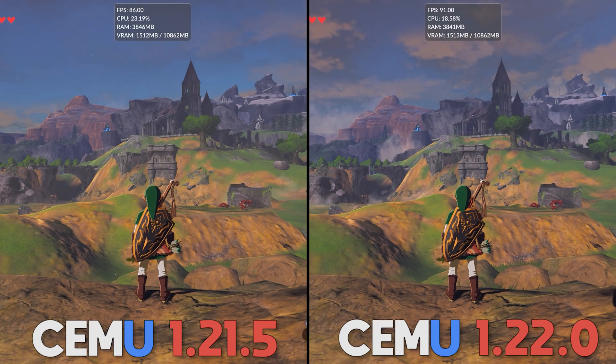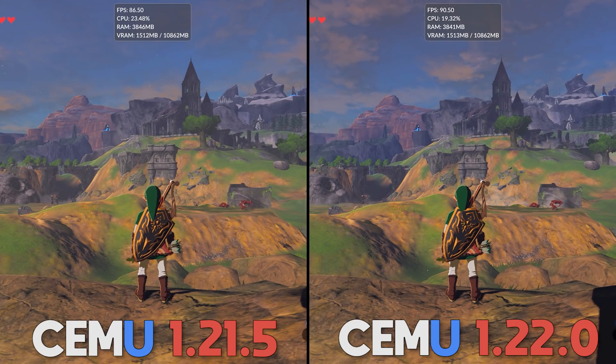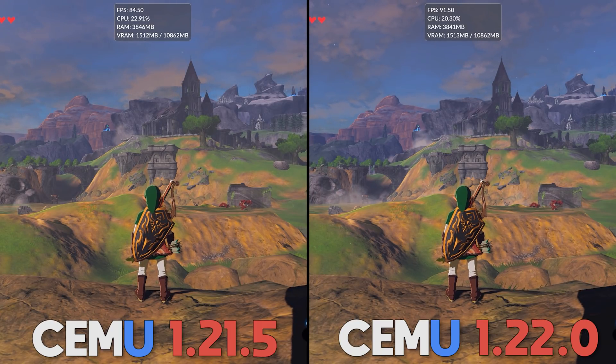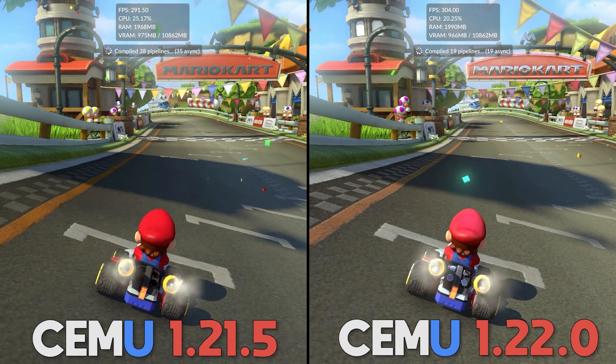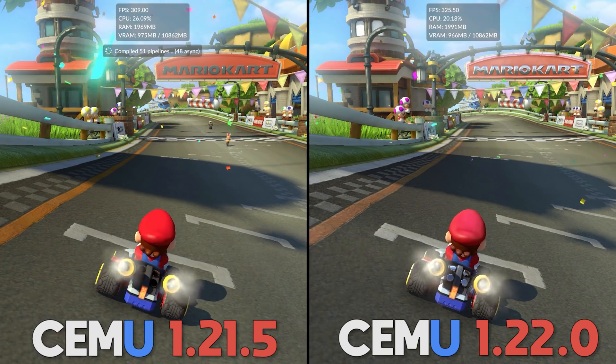This new multi-core setting not only uses less CPU resource on your system, but it also, in most cases, greatly boosts your performance. You can see here in The Legend of Zelda: Breath of the Wild, I get 5 to 7 frames per second more, while at the same time using less CPU resources. In Mario Kart 8, I get the same or better performance when using between 5 to 11% less CPU.